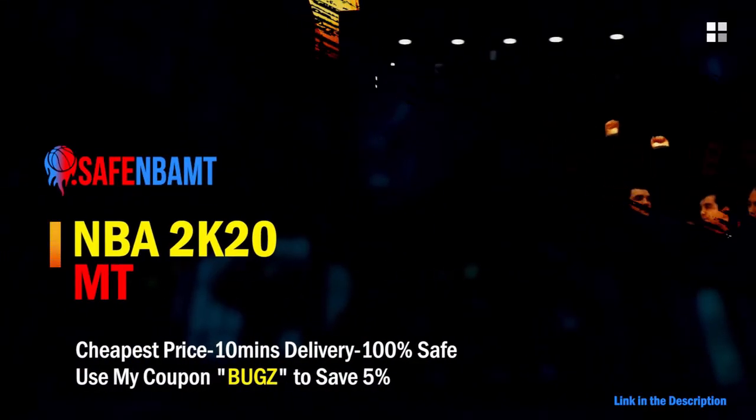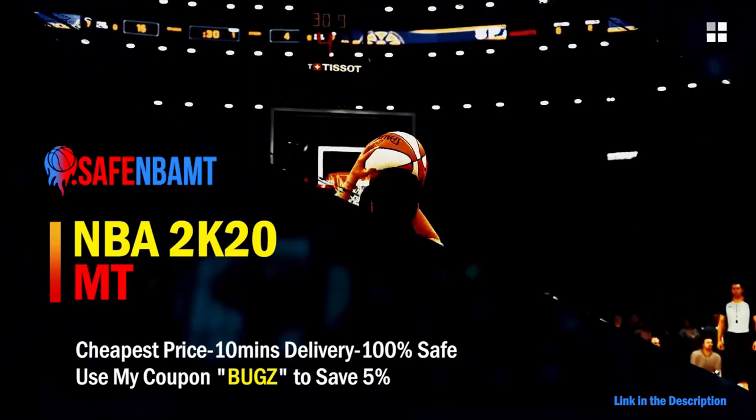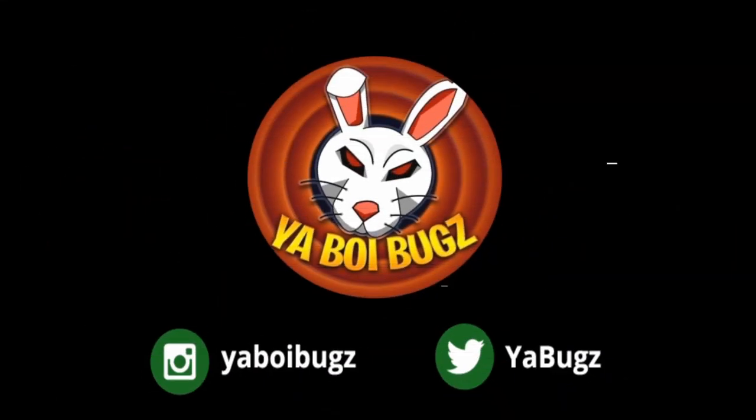What's good guys, if you want cheap, fast, and reliable NBA 2K20 MyTeam coins, head on over to nbasafe.com and use code 'bugs' for five percent off at checkout. If you want some cheap MT, make sure to hit me up on Instagram and Twitter for the fastest and most reliable purchase on the internet right now.